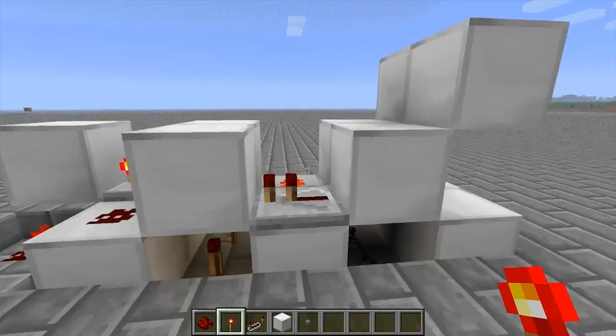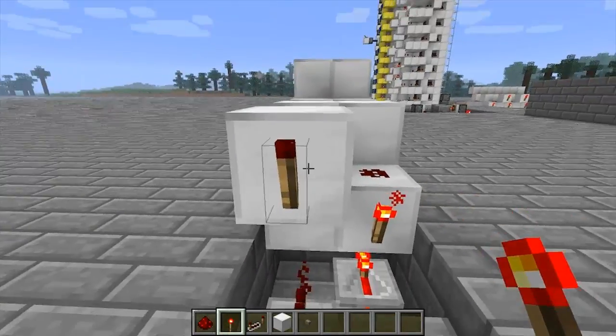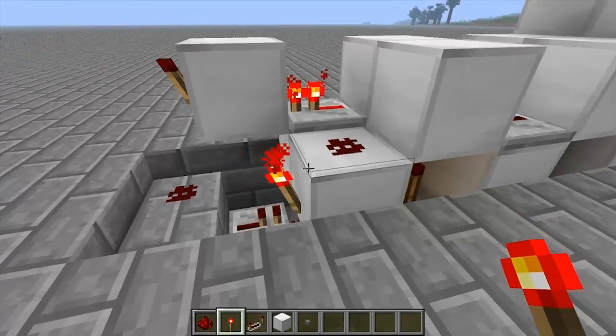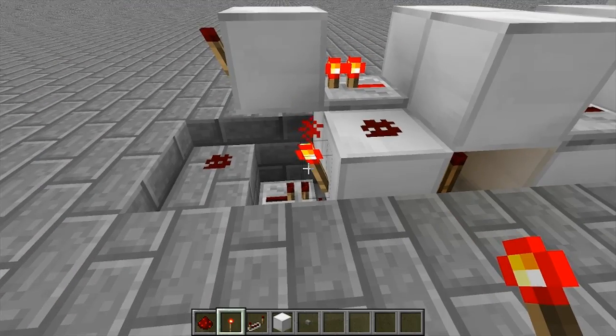As you can see, the NOR latch gives off an inverted signal — when a side is set, its torch is off, and when not set, the torches are on. You'd then need to invert the output, but that's not too much of a big deal.